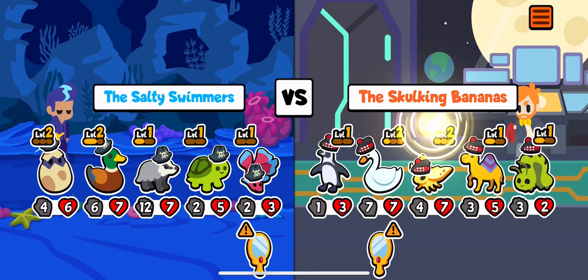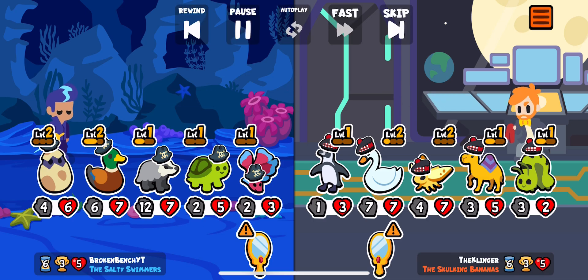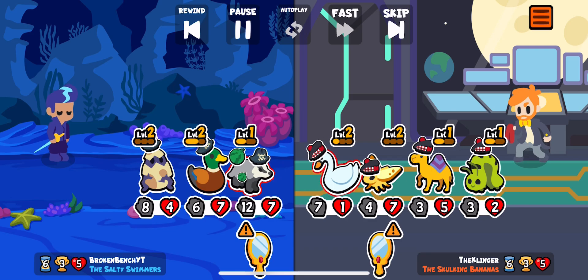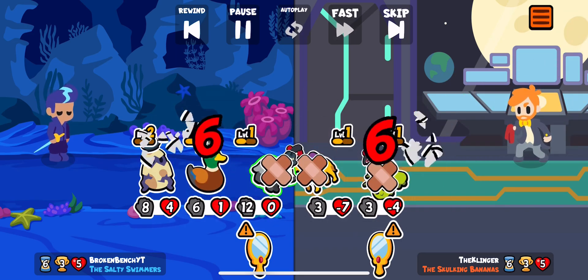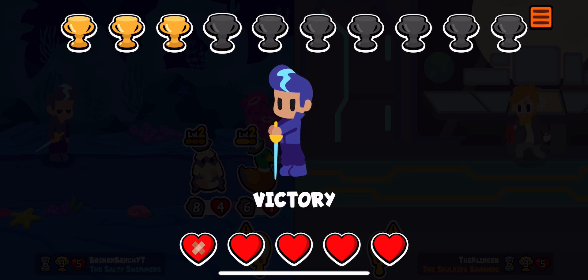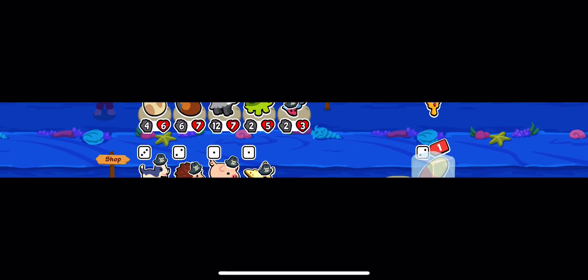Here we run into a Caterpillar team. Caterpillar is another good unit to keep around and just let scale up with its ability, because it provides level ups and Butterfly is really good.